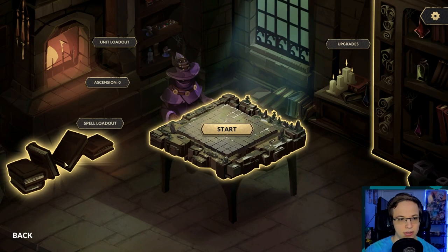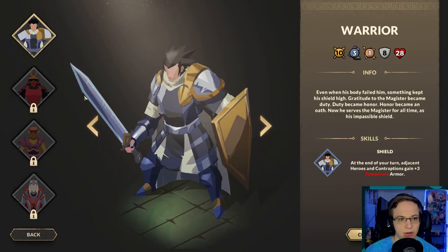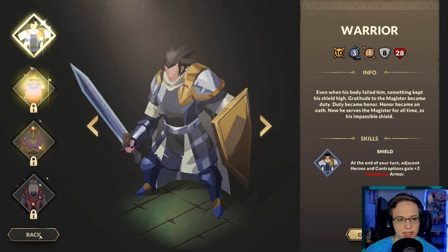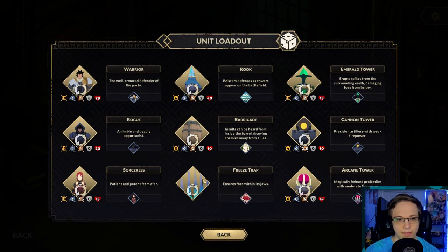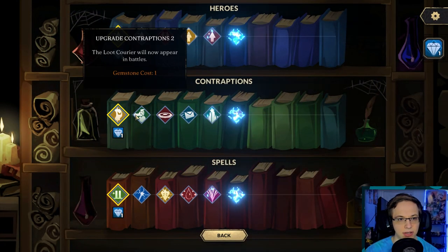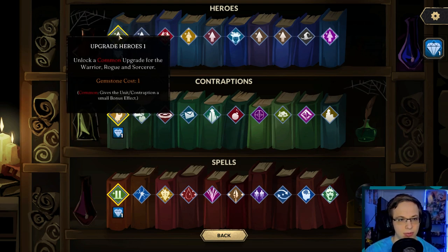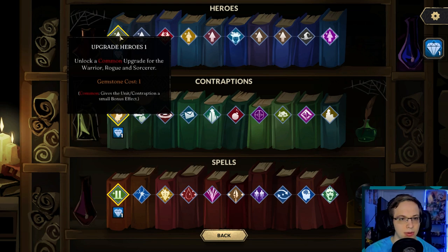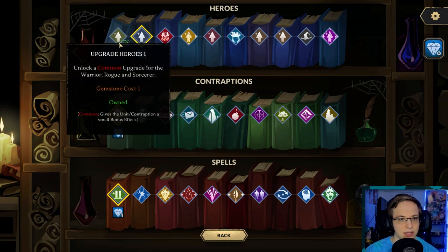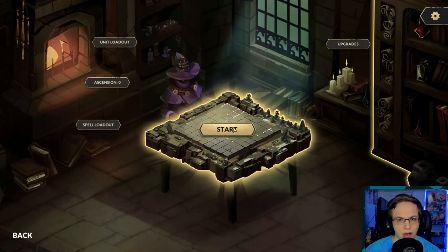Let me just go back — I want to make sure this is okay. This is interesting. Your spells for the run — you may unlock more choices via spell upgrades. Unit loadout — holy cow, there's oh my gosh, look at all the crazy stuff here! You've got all these different types of towers that you can eventually get. I'm sure we'll unlock those in future runs. In the upgrades here — unlock the hero's banner, unlock a common upgrade for the warrior, rogue, and sorcerer. So this is actually kind of more of a roguelite. We're gonna do unlock a common upgrade for the warrior, rogue, and sorcerer. Let's start.